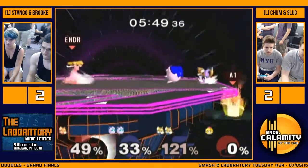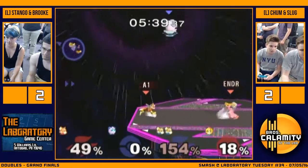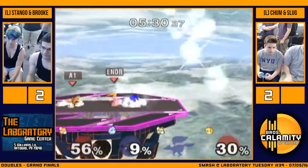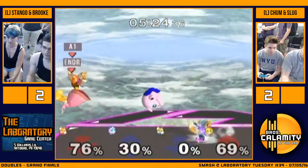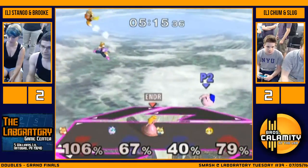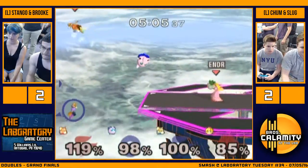Puff definitely destroys Peach — on this stage, yeah, about 60-40 Puff on other stages. Nice save. No one has percents though. Bounce smash — there we go. All right, this is very doable — they just gotta stick together, try not to get too separated. That was a good idea by Brook there. All Stango needs is a grab on Chum. It's the edge guard — nice wall tech. Gets F-smashed by his bro. Forward smash. Pound.